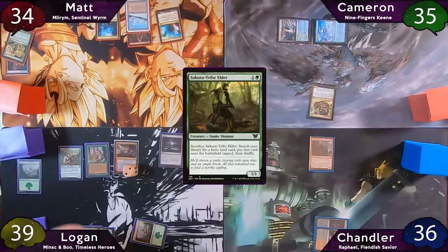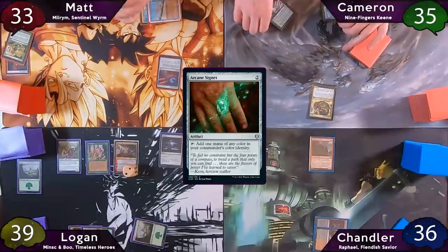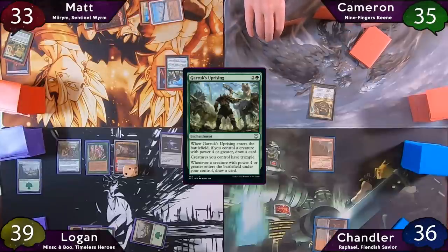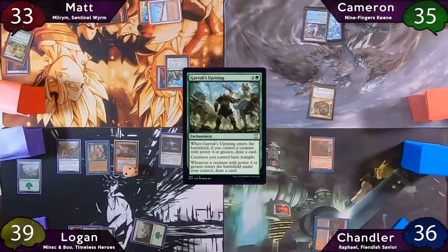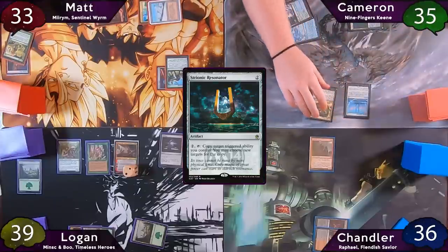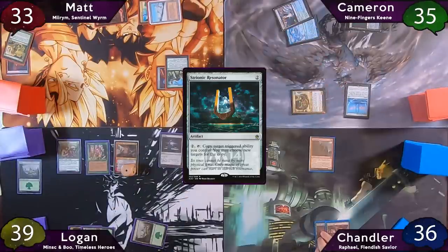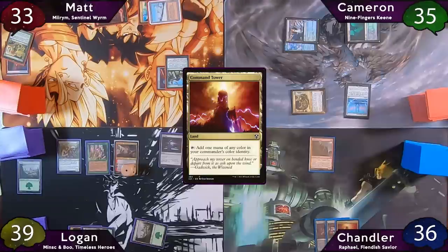Matt starts his turn with a Mana Confluence, then taps for two to cast Arcane Signet, losing one life to his Mana Confluence. He taps for three more and casts Garruk's Uprising, then passes to Cameron. Cameron starts off with a Golgari Guildgate, then taps for two to cast Strionic Resonator. He moves to combat, swings one at Logan's Planeswalker, and passes to Chandler, who plays a Command Tower as his land.